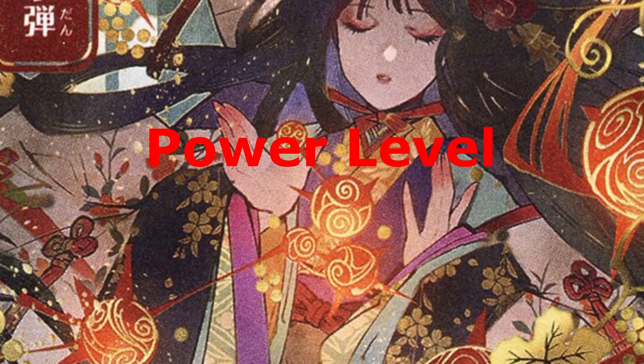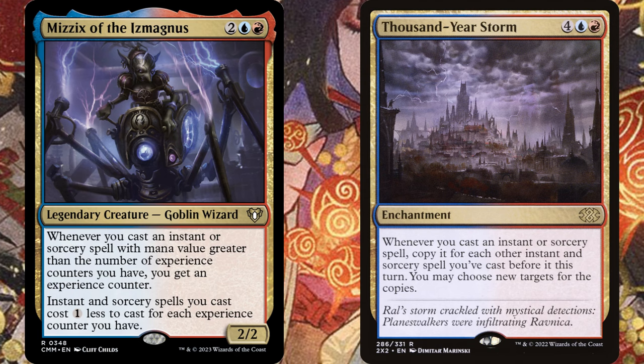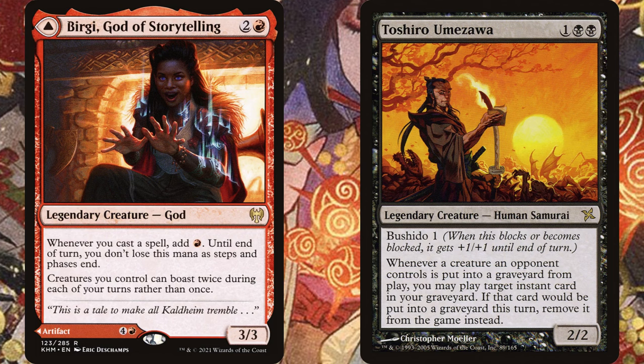So how powerful are Spellslinger decks overall? I think they're usually on the strong side. A lot of them can snowball out of control when they have a few value synergy pieces in play, and you can quickly become the archenemy. Plus, getting extra value from counterspells or removal is always good. I think if you play a non-blue Spellslinger deck, the power level is probably going to be a little bit less, because blue is just the best with instants. But you can make pretty decent mid or low power Spellslinger decks if you go for something outside the normal color pie.